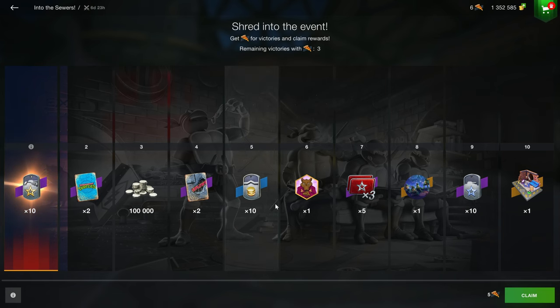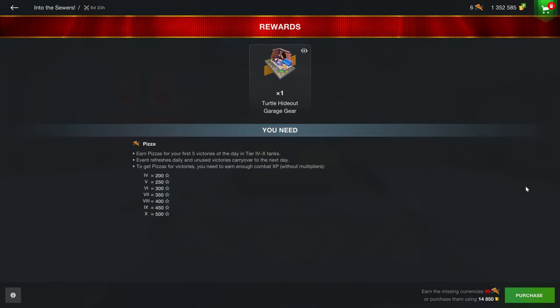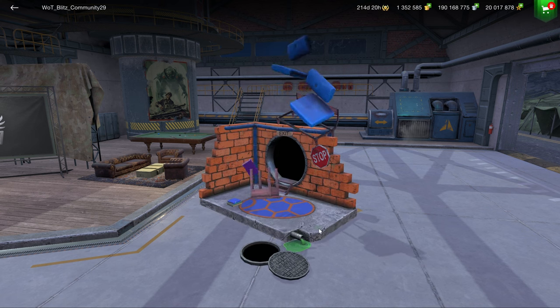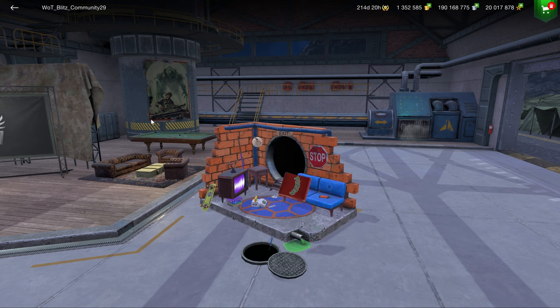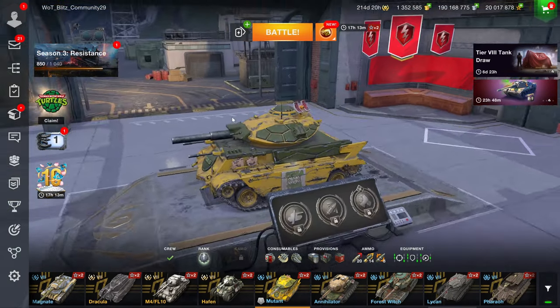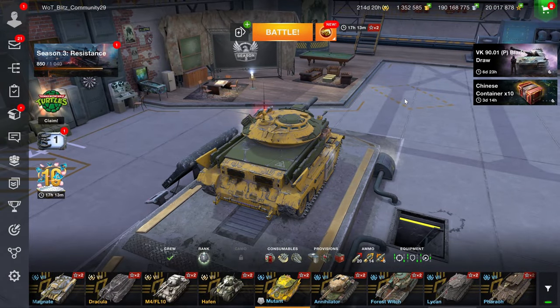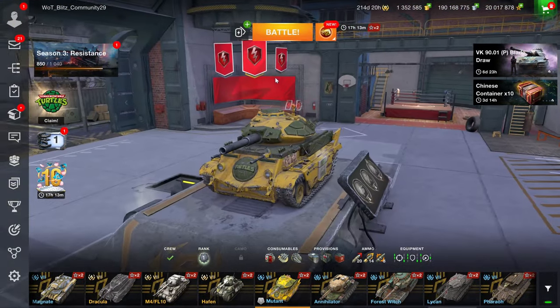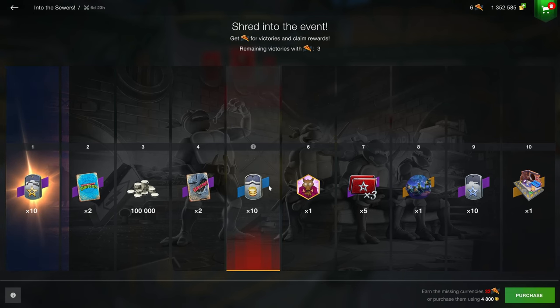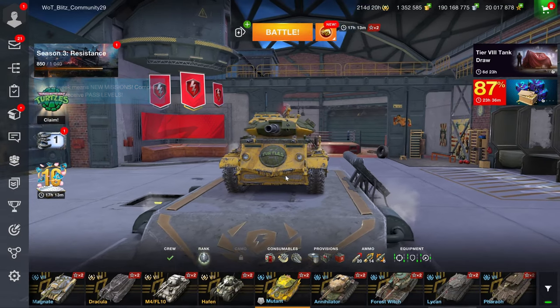The Teenage Mutant Ninja Turtles event is ongoing where you can get a turtle hideout garage gear - it's animated which is very nice, but you'd never actually see it since garage gear is placed at the back. There is a 10 gold booster here though, so I highly recommend playing the event.